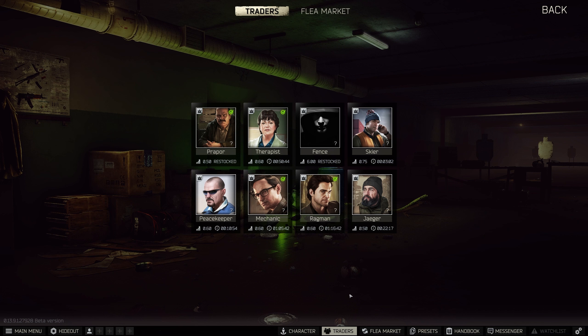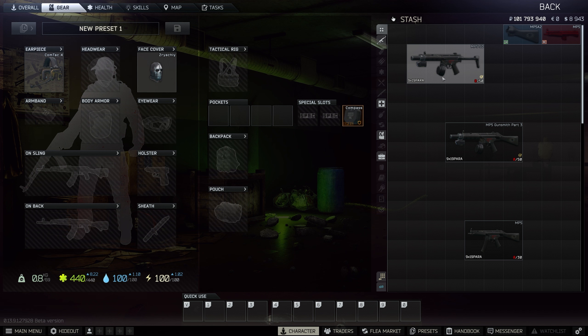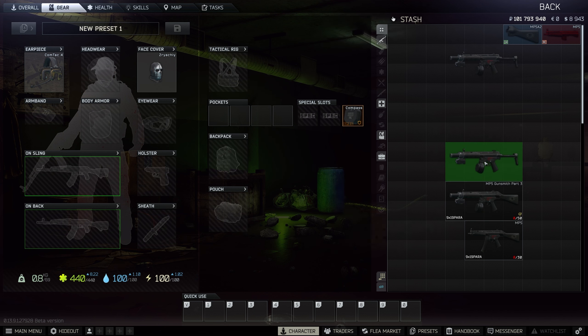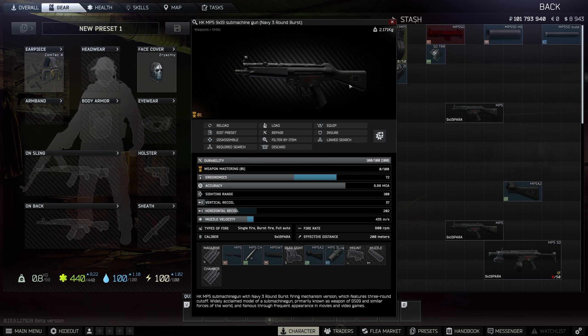There is another way to do this which I will show you. Like I said, this is the most expensive way but it is also the fastest. The second way is to buy the MP5 from the flea market. Alright guys, this is the second way to build the MP5 and it is also the cheapest way.